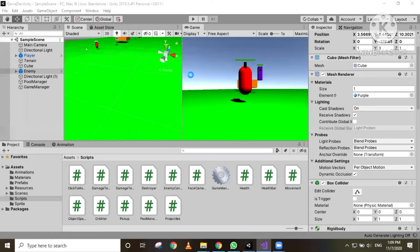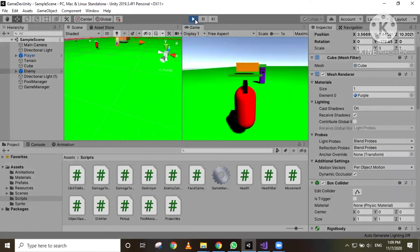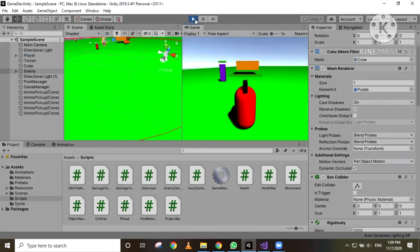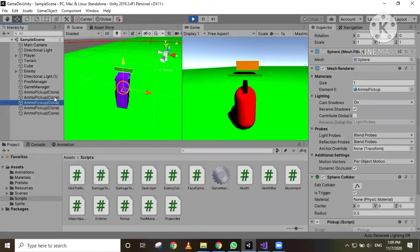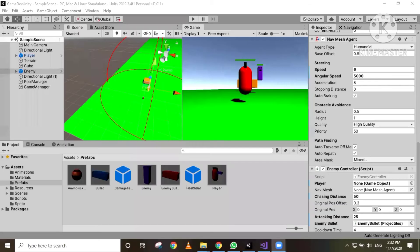Let's see if the enemy is moving towards the nearest ammo. When we hit play, we can see that our enemy is not attacking the player, even though it's within attacking distance — it's just moving towards the nearest ammo. We have our ammo pickup over here, and if we move the ammo pickup, the enemy moves towards it as well. So everything's working fine for now. Now let's make our enemy collect these ammo pickups instead of just moving towards them, and start firing at our player.